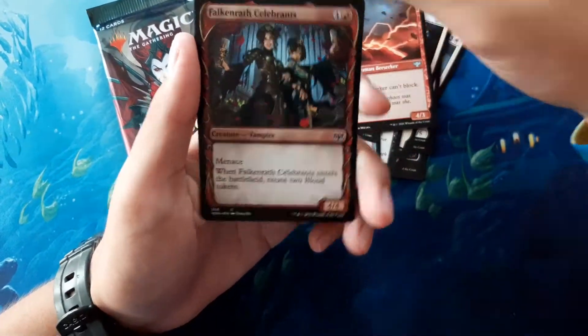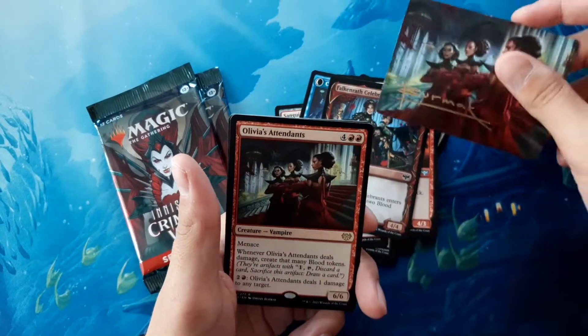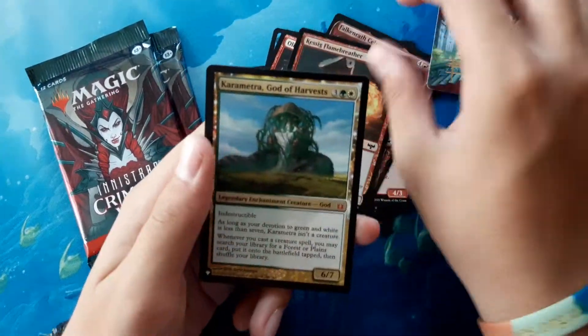Showcase Falkenrath Cerebrant! We got the same art card again. And a Foil Kassig Flame Reaver!